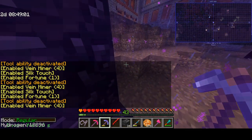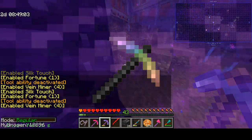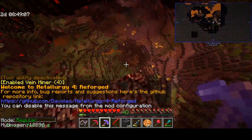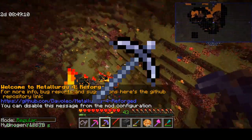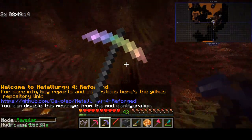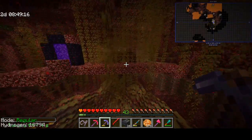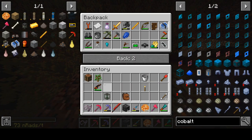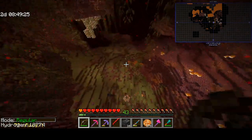The greatest pickaxe ever — it doesn't break. Well, the one we're making today will break, but we're gonna upgrade it into one that doesn't. It's gonna be able to do even better than our dash pickaxe because it's just so good. But the first thing I had to do was deal with these zombie pigmen who were chasing me around, trying to prevent me from getting the Cobalt I need.